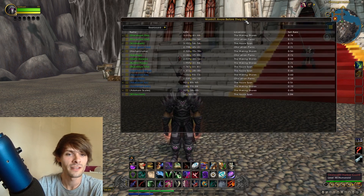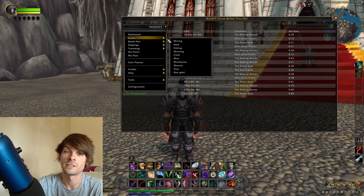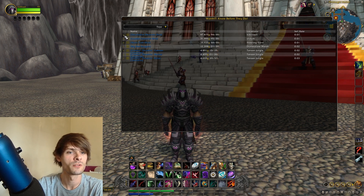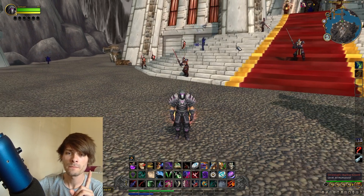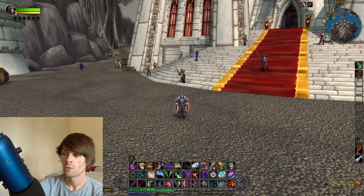That being said, we'll go into WorthIt and have a look at this particular farm. We can go over to Toys and then go towards the Decahedral Dwarven Dice. This is currently going for around 87,875 gold with a sell rate of 0.01, so it sells just like transmog, and the location listed is Icecrown. However, WorthIt also doesn't tell you that there is another gold farm for this which is located within Dragonblight.